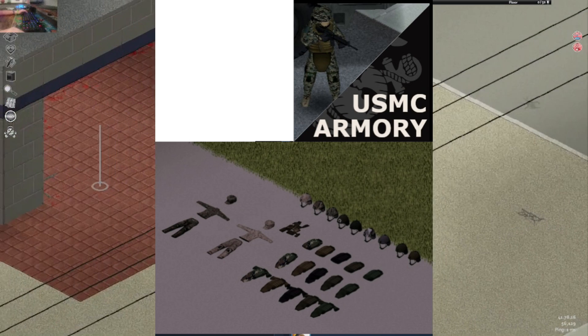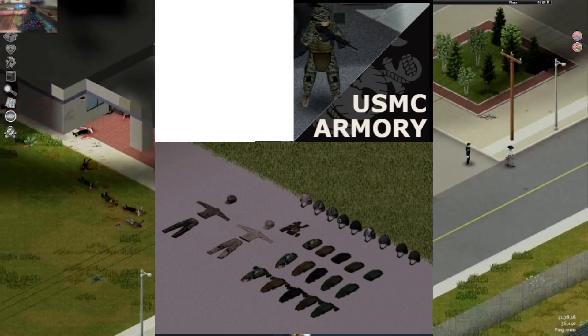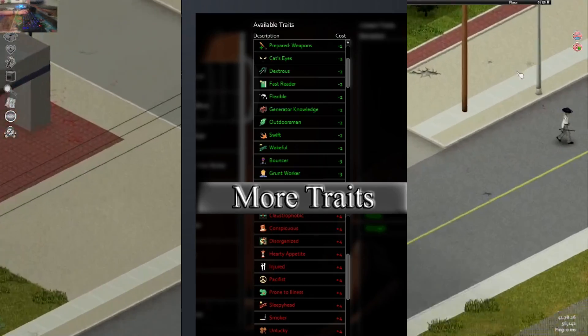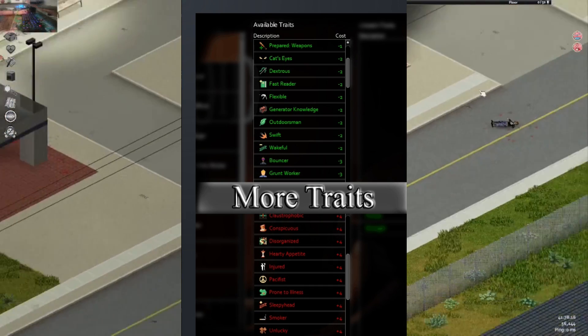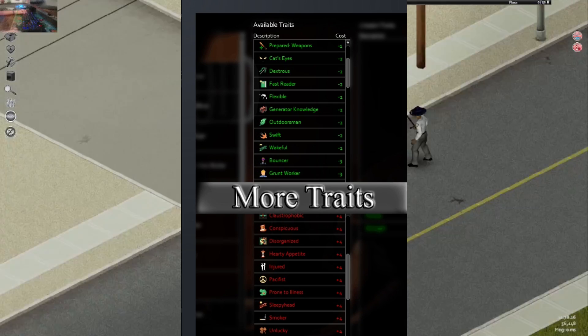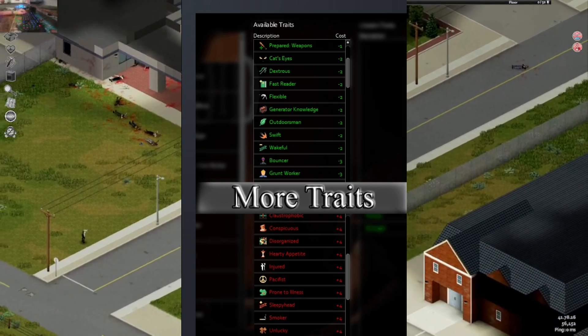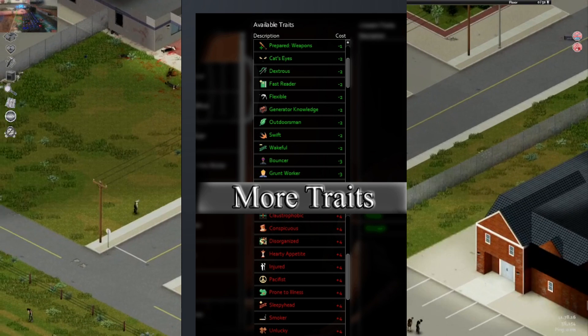First on the list is USMC Armor Pack. It is a really good mod that adds a bunch of military armor. Traits is a very good mod pack that adds a bunch of traits to make your Project Zomboid experience better.